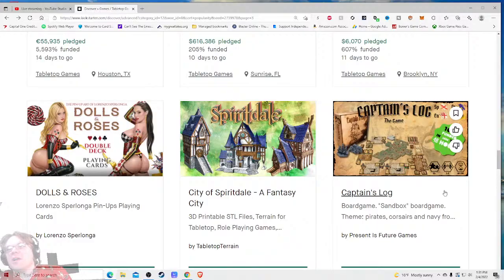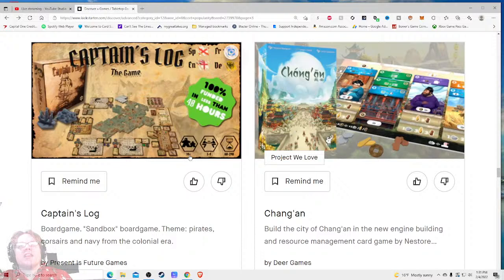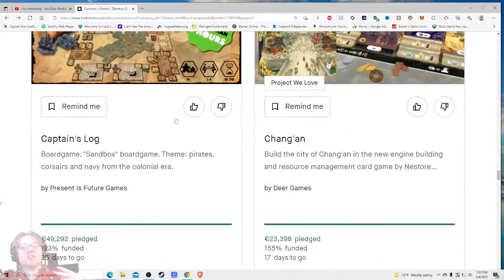I could tell it's a pirate themed board game already, you don't need to tell me. I do like the fact - let me zoom in a little bit - I think I can make out it's ages 14 plus, one to four players maybe, and 60 to 240 minutes to play. That's what intrigued me the most, going up to two hours. I'd like to see this zoomed in. Right now it's very zoomed out and hard to tell the details. I get a good sense of scope that it's a big board, but 100% funded in less than 48 hours - no one cares, we see the bar.